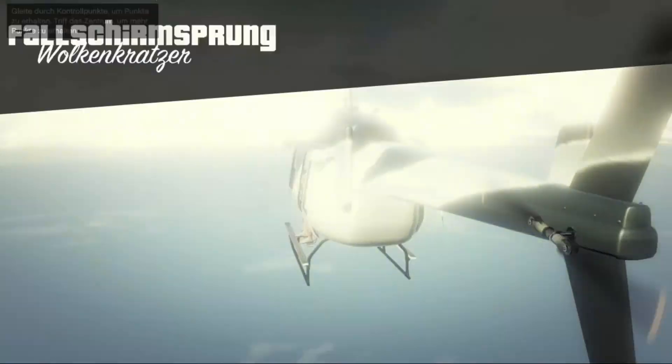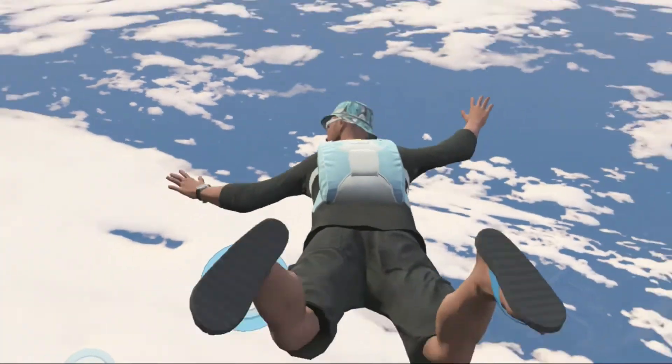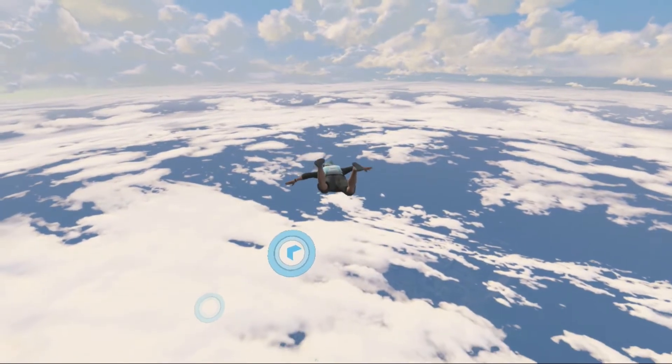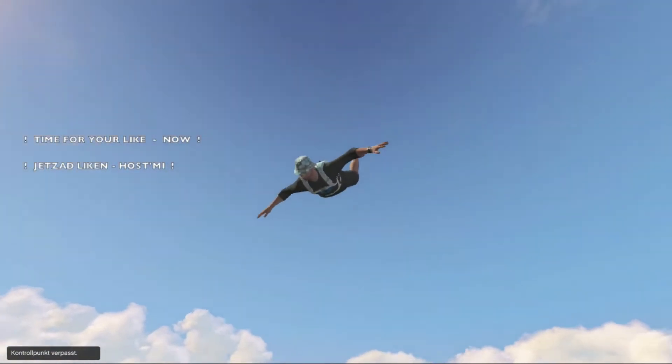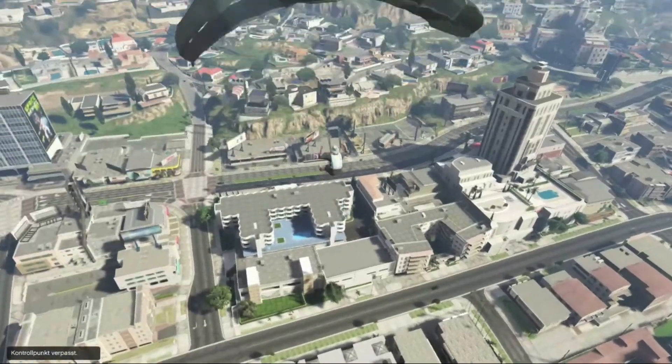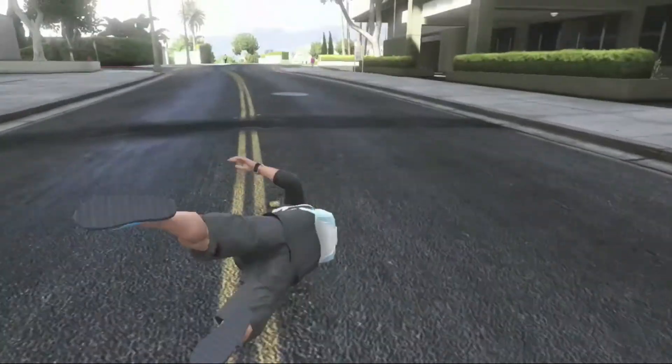Den wähle ich aus und dann machst du einfach den Sprung. Du brauchst auf nichts achten, du kannst da einfach runter segeln, du kannst sogar voll, ohne den Fallschirm aufzumachen, auf den Boden aufschlagen. Du wirst genau an der Stelle, wo du aufkommst, dann wieder respawnen, sofern du in einer Invite-Only Session bist, also einer Sitzung nur für eingeladene Spieler.